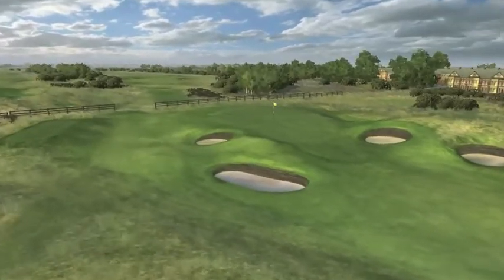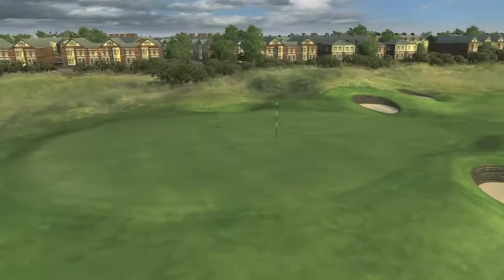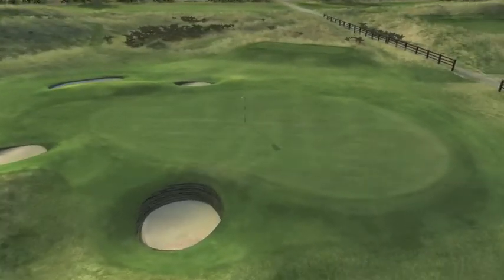Up at the green, there are five bunkers — three on the right, two on the left. You don't want to be in those. The front of the green slopes quite steeply. Around the back, there are little run-offs that are going to gather your ball and leave you a tricky little up and down.